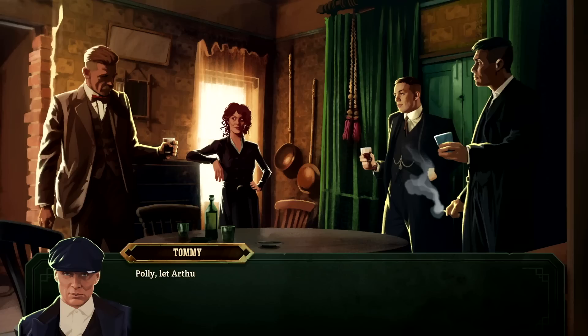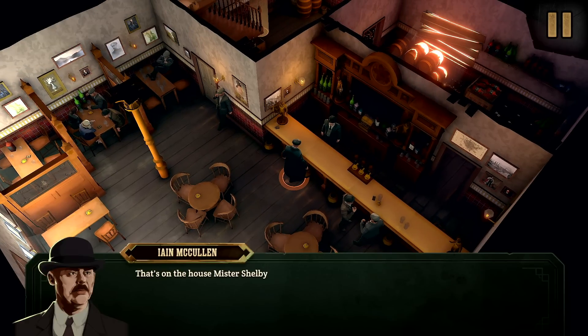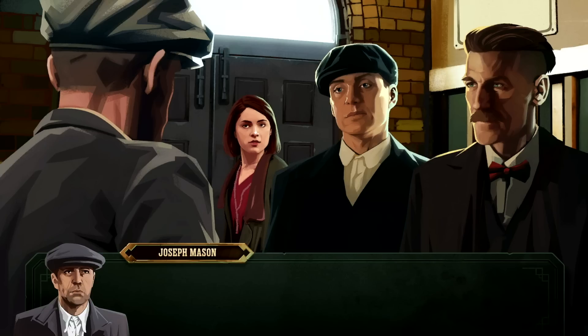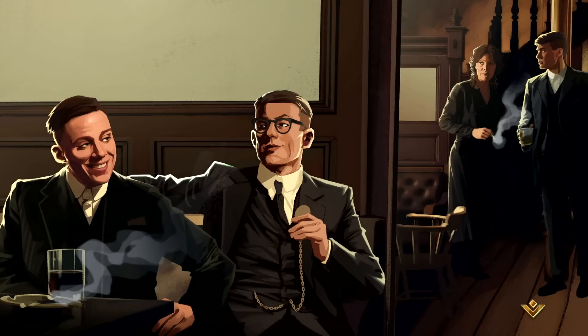Based on the hit BBC crime drama, Peaky Blinders Mastermind takes place prior to the events of season one as the Shelby family, also known as the Peaky Blinders, attempt to assert their dominance over the Small Heath area of Birmingham. The story revolves around a conspiracy that the Peaky Blinders are at the centre of as a web of violence, deceit and revenge is uncovered. It's by no means a riveting tale but a serviceable one, with comic book panel-like cutscenes that glue its puzzle box levels together.